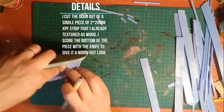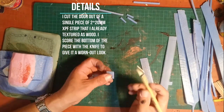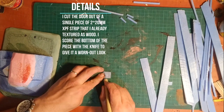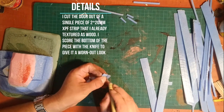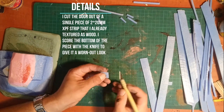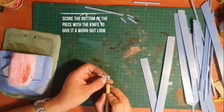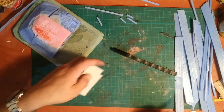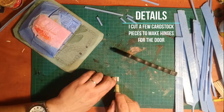When I create the door I simply take the plank piece and cut it to size to fill the entire door opening. I mark out plank lines in the wide 20mm strip, then take my exacto knife and wear down the bottom of the door to make it seem as if it has been in use for a while and is starting to rot at the bottom.